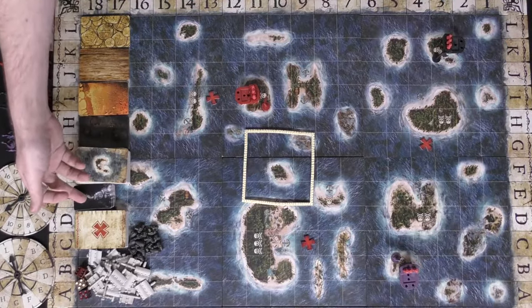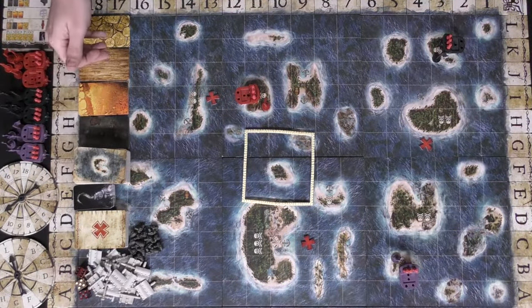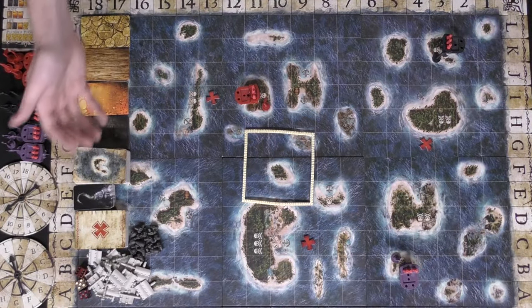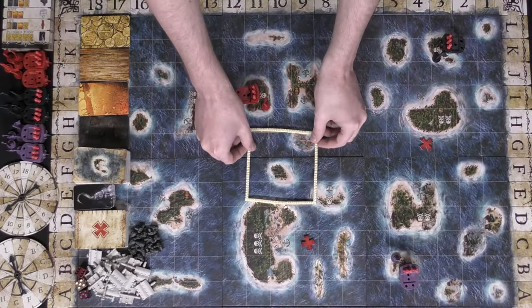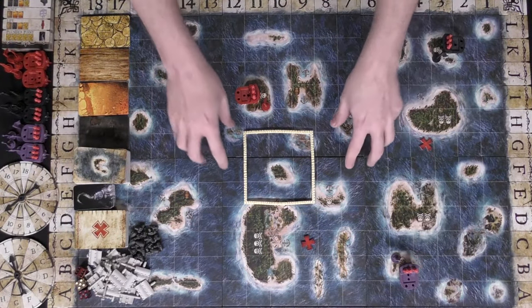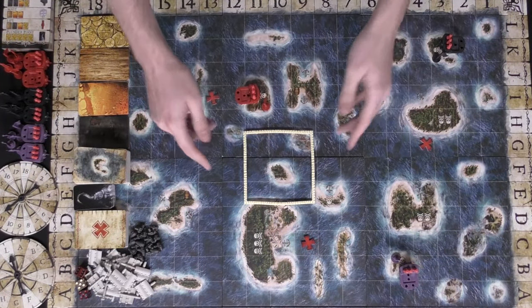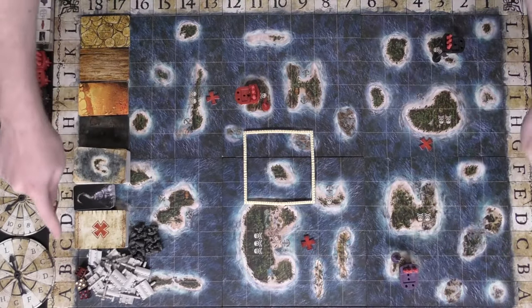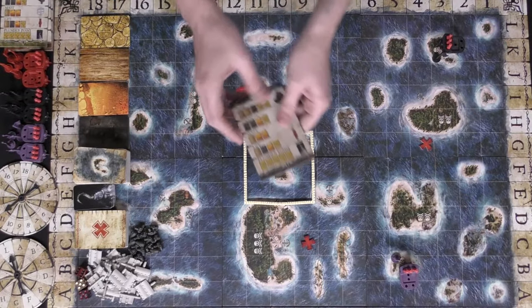There are resource cards and a stack of resources of each different type you can gain throughout the game from various ways. There's also a storm location, and the X Marks the Spot locations exist on the map. There are six boards, both a front and a back, and you set it up as a two-by-three grid, placing your numbers and letters across in a rectangle fashion.